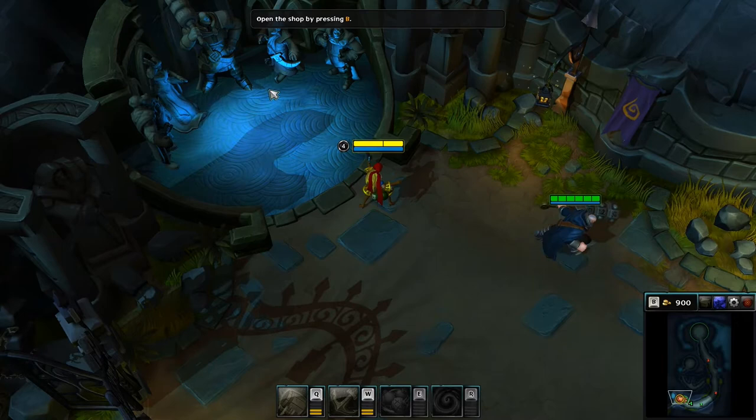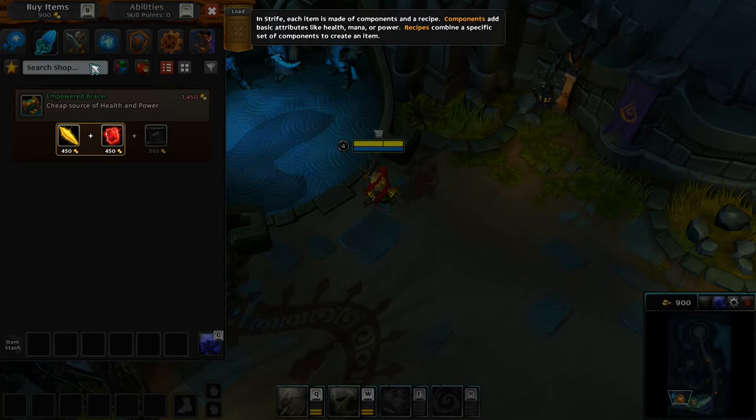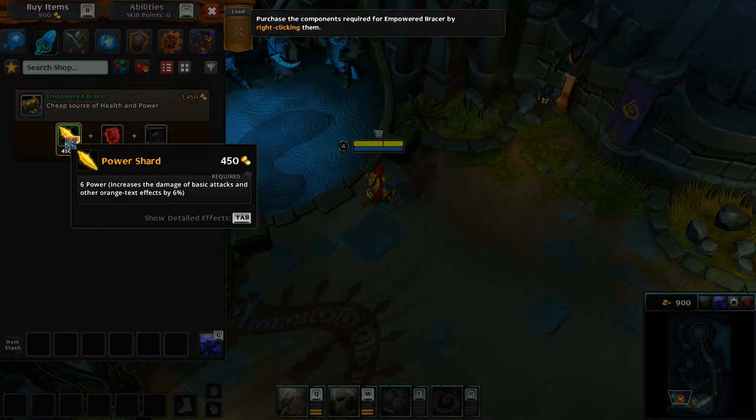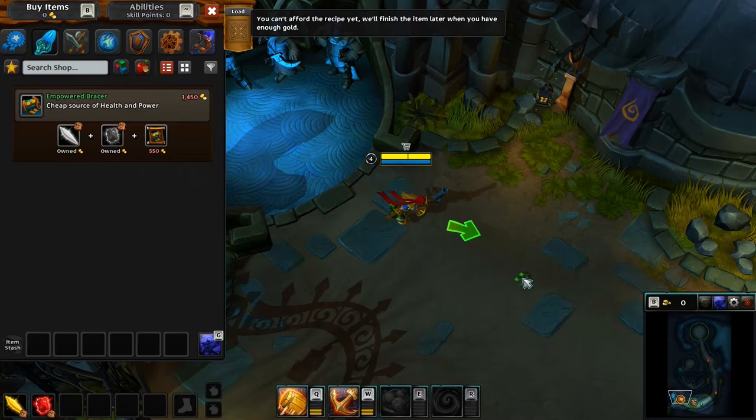So we got... stop by pressing left-click Empowered Bracer to see which components it requires. In Strife, each item is made of components and a recipe. Combine a specific set of components to create an item. Purchase the components required for Empowered Bracer by right-clicking them. Right-click, right-click. You can't afford the recipe yet. We'll finish the item later when you have enough gold.